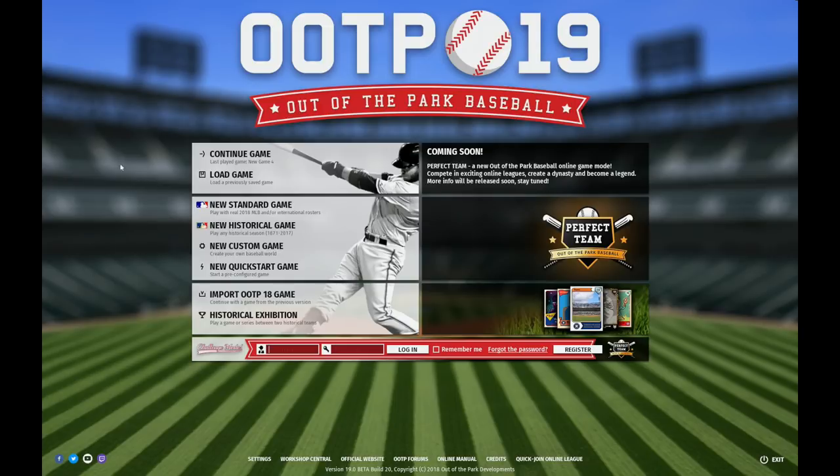The first time you open up the game you will see the main menu, and one of the new things that probably immediately pops up is this area over here, which is dedicated to a new online game mode called Perfect Team. This mode will be made available at a later date, probably during the summer with a free update, and we will definitely tell you more about it.